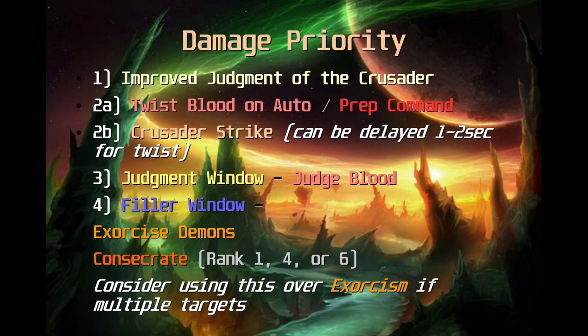In general, this is the priority of your abilities based on the damage they do and their timing. Twisting and Crusader Strike are your highest priority damage abilities. Outside of that you can judge and do a filler window. Something important to remember about Judgment is that it's not on a global cooldown, so you can always do it right before your twist as long as it's off cooldown — it won't mess up your twist. However, you can't judge every single time you twist because Judgment has an 8-second cooldown. For the most part you're going to be judging every 10 to 12 seconds, sometimes shorter with Bloodlust.